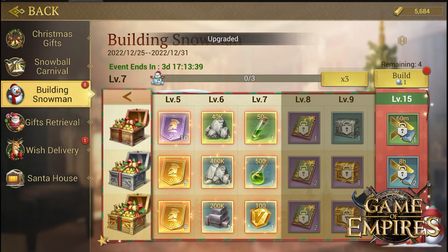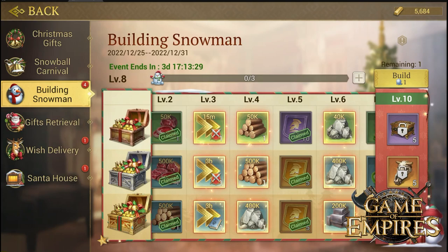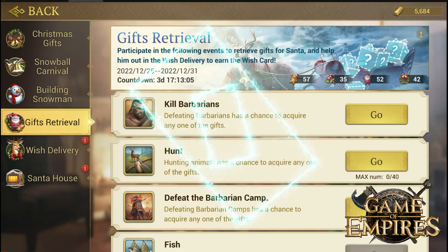You have one more currency which can be used in something called Wish Delivery. In Wish Delivery, you basically take four of these items and exchange them into a wish card. To get these wish card items, the first thing you can do is kill any of the barbarians — killing barbarians will reward you with one of them.